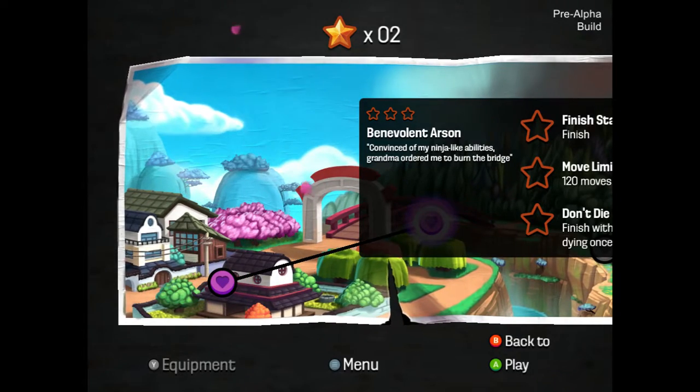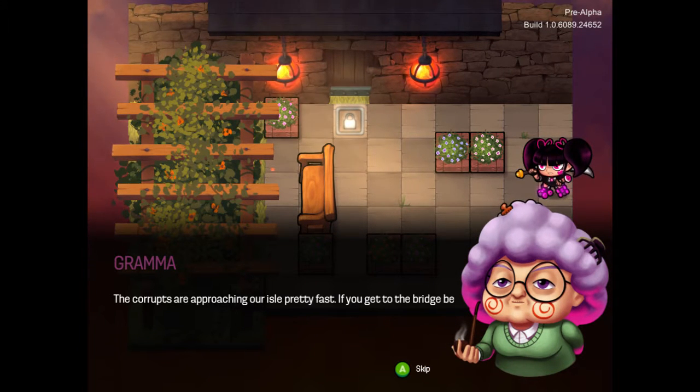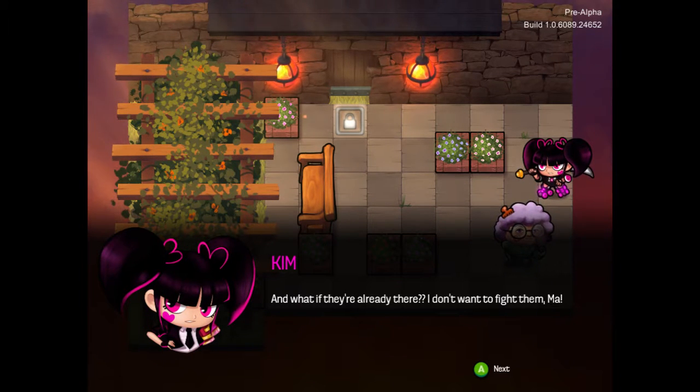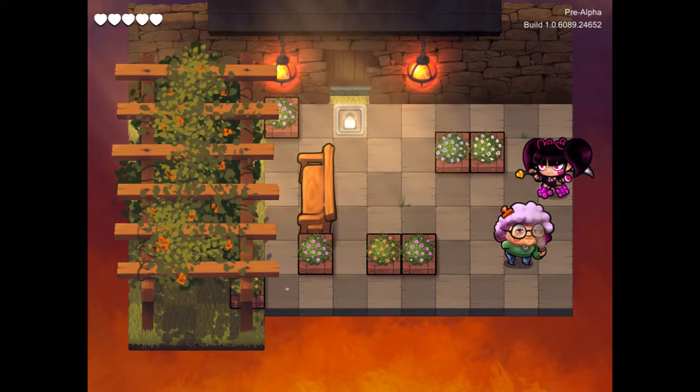I got two stars. Benevolent arson — convinced of my ninja-like abilities, Grandma ordered me to burn the bridge. Finish stage, move limit, don't die — finish without dying once, I'm guessing. 'The corrupts are approaching our isle pretty fast. If you get to the bridge before they do, you can burn it down and shield the village.' 'And what if they're already there? I don't want to fight them, Ma.' 'Got no other option. Burn the bridge and come back home. Go!'